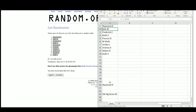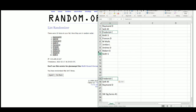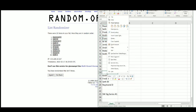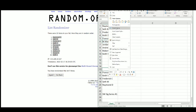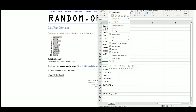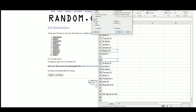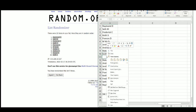Seth will get pick 2 and 19. Fred, 3 and 18. Keith with pick number 4 and 17. Francis at 5 and 16. Walls will be 6 and 15. Jordan with 7 and 14. Andrea pick 8 and 13. Robert with picks 9 and 12. And Keith with 10 and 11.